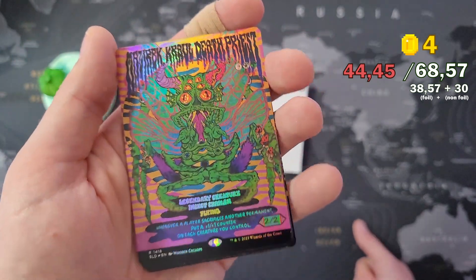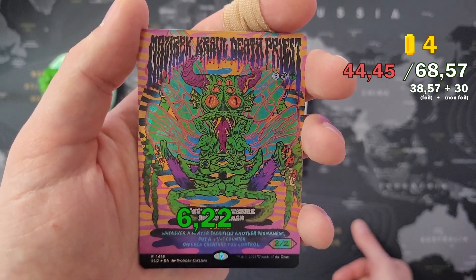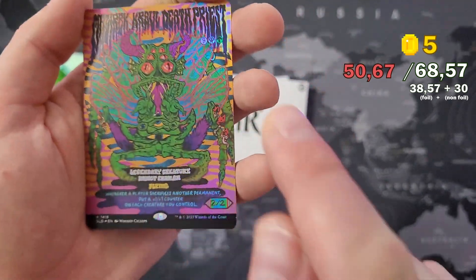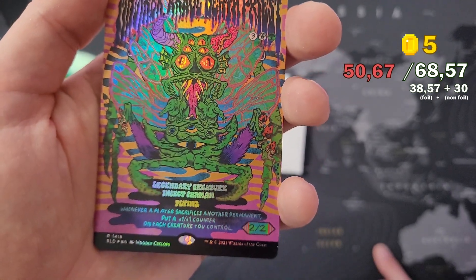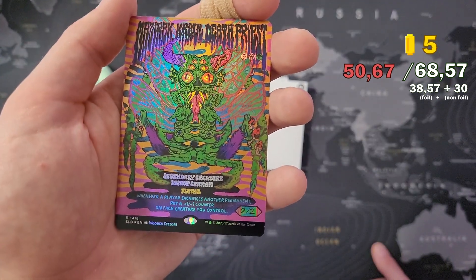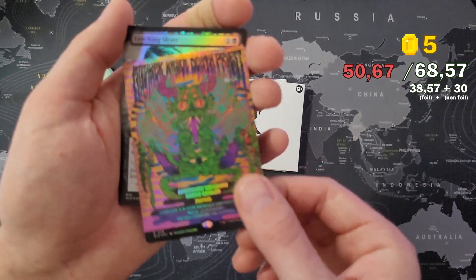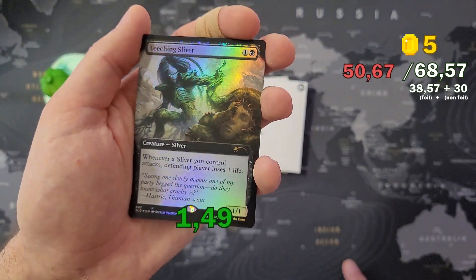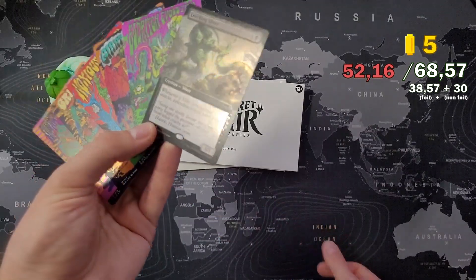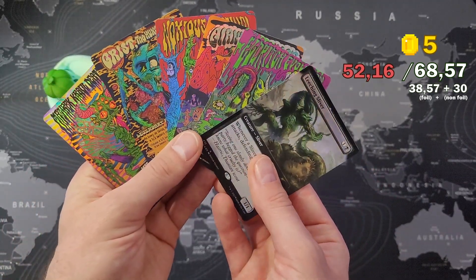And the fifth card - we got five cards with this art treatment, which isn't always the case. Mazarek Gravel Death Priest. It's a little bit lame that the mana symbols are just basic like that when they were part of the artwork in the last cards. Also pretty beautiful artwork though. And we got a Leeching Sliver as the bonus sliver - five cards plus the sliver. These are sometimes worth something, sometimes nothing.